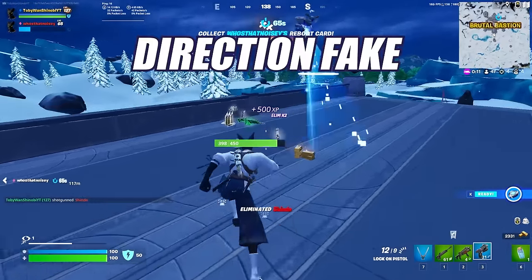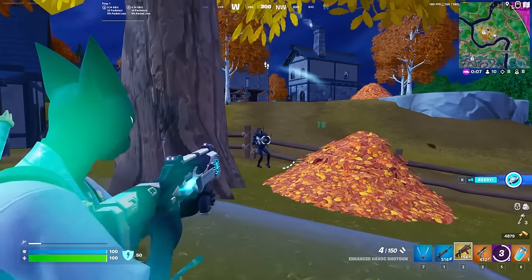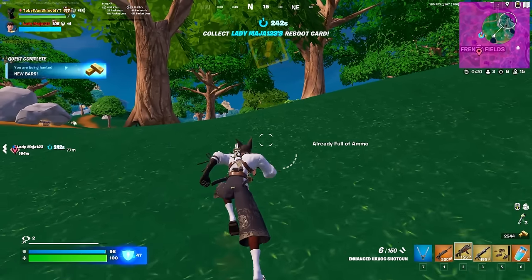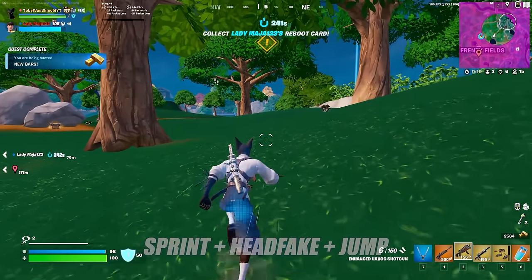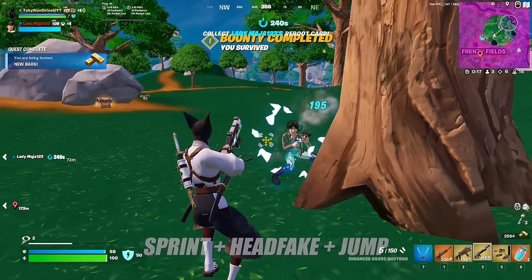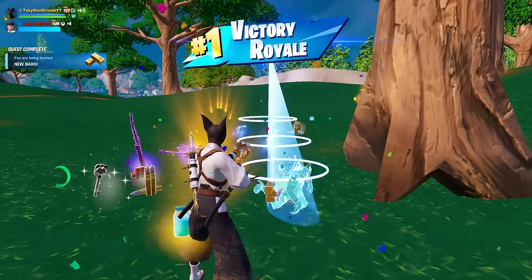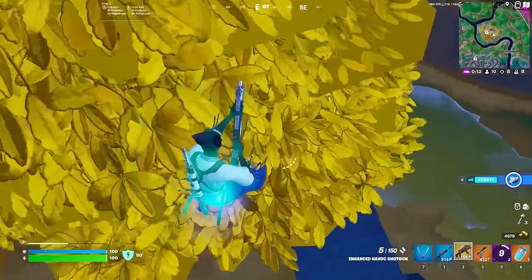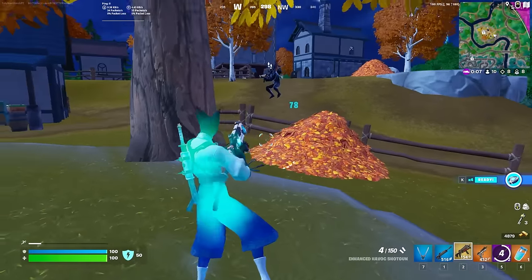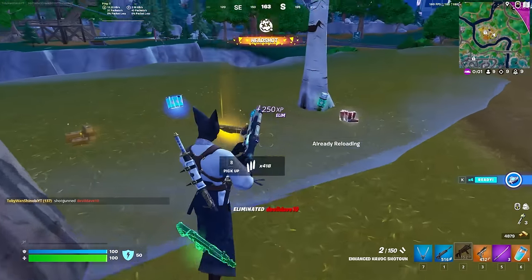Next we have the direction fake. This is another deceptive juke where you make an enemy think you're coming at them from one direction of a piece of cover, but you come at them from the other side. For example, if your enemy is hiding behind a tree or a rock, you want to sprint at them and steer your character so it looks like you're moving left, but at the last second flip your direction to the other side of the cover and sprint jump to catch them looking the wrong way. The most important part is just selling the fake. This is best done when you have an opponent hurt and you just need to finish them off with a single shot, but they're hiding from you.